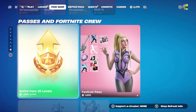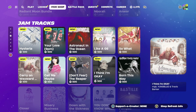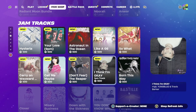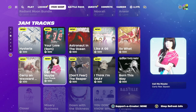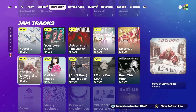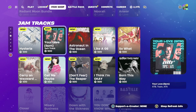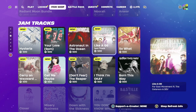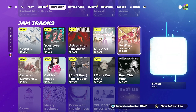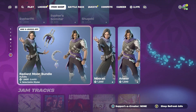We got the Fender cars and new jam tracks: 'I Think I'm Okay' by MGK, Yungblud, and Travis Barker; 'Don't Fear the Reaper' by Blue Öyster Cult; 'Call Me Maybe' by Carly Rae Jepsen; 'Carry On Wayward Son' by Kansas; 'Hysteria' by Muse; 'Your Love (9 PM)' by ATB, Topic, and A7S; 'Astronaut in the Ocean' by Masked Wolf; and 'Like a G6' by Far East Movement featuring The Cataracts and Dev.